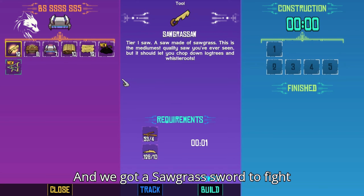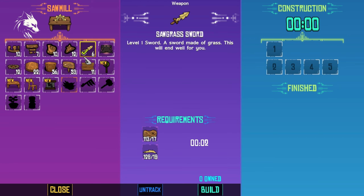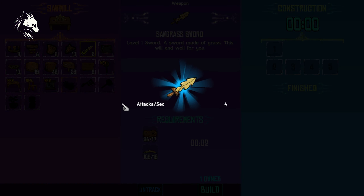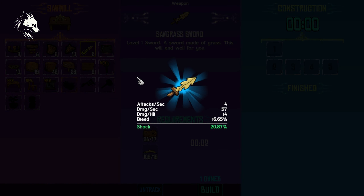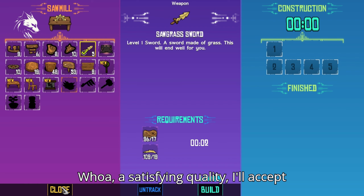And we got a sawgrass sword to fight enemies. Whoa, a satisfying quality — I'll accept it.